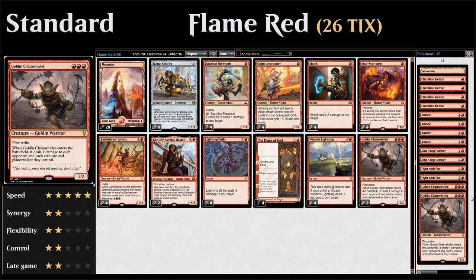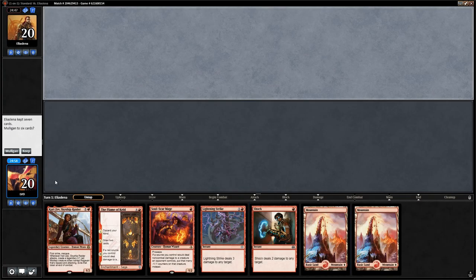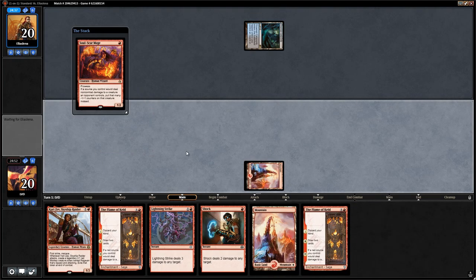So that's the deck — let's jump into some games and see how it does. We're on the draw; this is a pretty good hand with lots of action including Flame of Keld and a decent curve. We're up against blue-black of some variety. Double Flame of Keld is not where we want to be, but that's the cost of playing four copies.